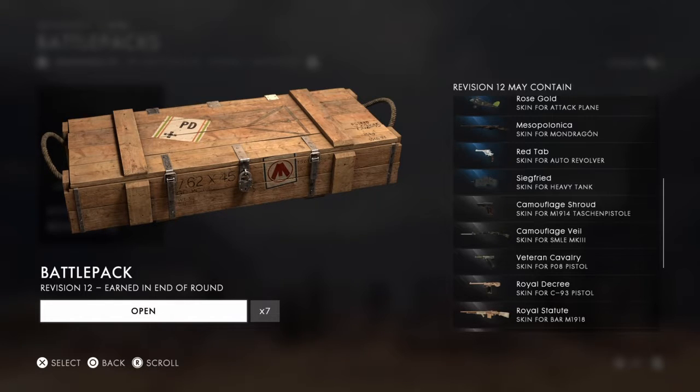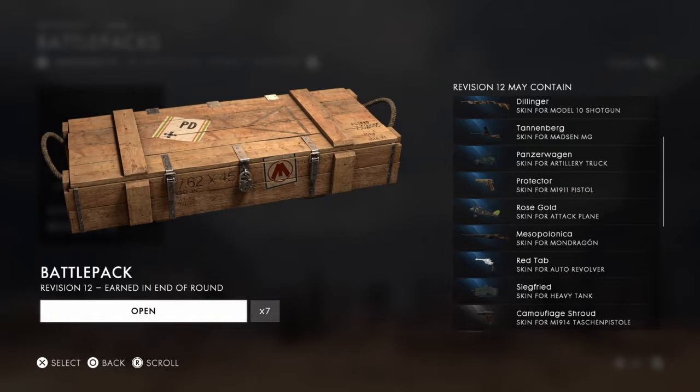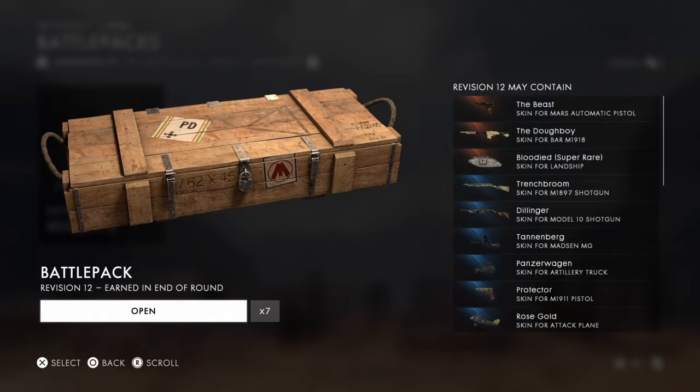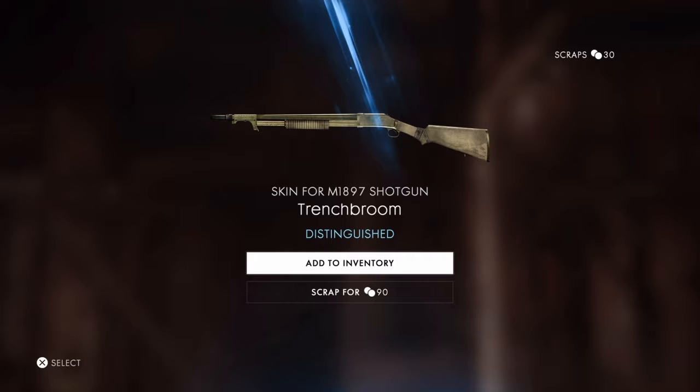M19A13, yeah. I only have the SMLE at the moment, plus the vehicles. M1911 pistol — got that one. The Medic MG — got that one too. I play with that a lot. Skins for the 1897 Marsh, automatic skin for the BAR, and skin for the launcher. So there are definitely some guns in there. Unfortunately I already have this one, so I'm going to sell it. Let's see the next one — not bad! Oh, a shotgun skin, I'm definitely going to buy a shotgun so this might be useful.